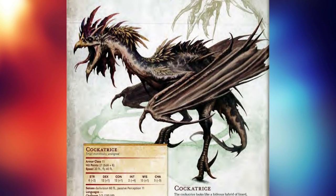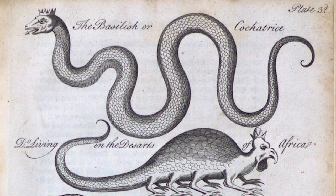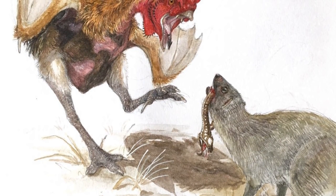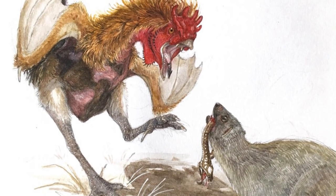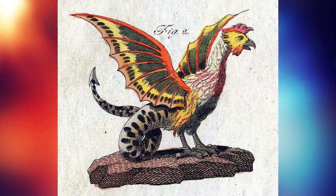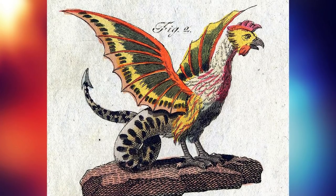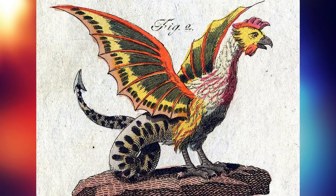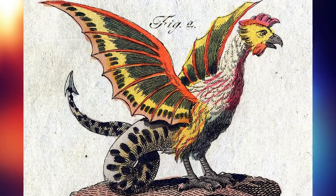Originally, the basilisk in real-life lore was supposed to be a snake, and the weakness of that snake was a weasel and a rooster's crow. Over time the basilisk evolved into taking the shape of a rooster to overcome that weakness, and then the name evolved into 'cockatrice.' The serpent basilisk, the lizard basilisk, and the cockatrice are kind of supposed to be the same creature, just portrayed differently throughout the ages. It is also specifically meant to be a rooster — in D&D, female cockatrices are extremely rare.